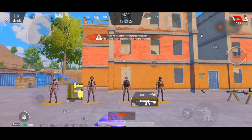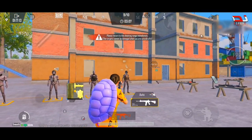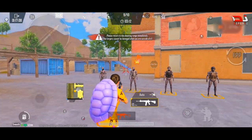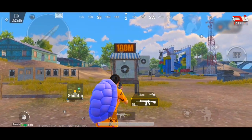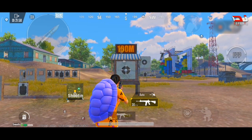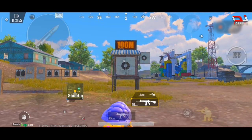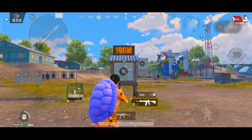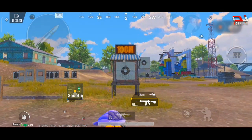The important thing is crosshair placement. If you don't have bullet spread controlled, the key things to focus on are drop shoot and crouching. That's my character's headshot technique — there is no other character headshot like it. This will work while you're practicing.